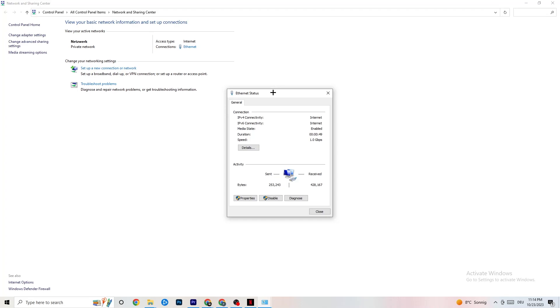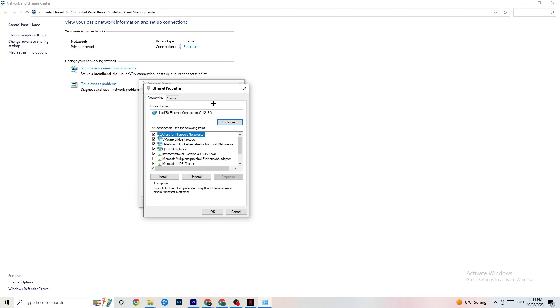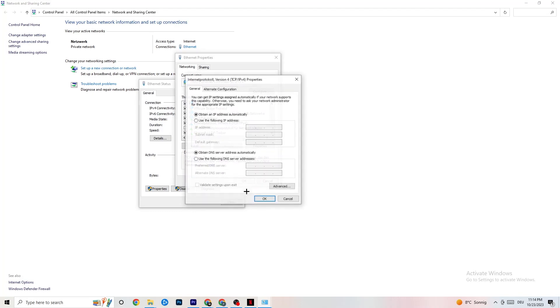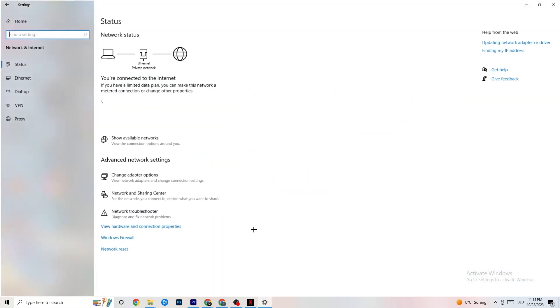Next, go back and click on Ethernet. From there, click on Properties — note you'll need administrator rights to access this. Scroll down to Internet Protocol Version 4 and double-click it. Go down to the DNS server address section and enable 'Use the following DNS server addresses.' You'll need to Google the correct DNS server addresses for yourself — for me it's 4.4 and 8.8 — but it's not the same for everyone. Click OK and restart your PC.